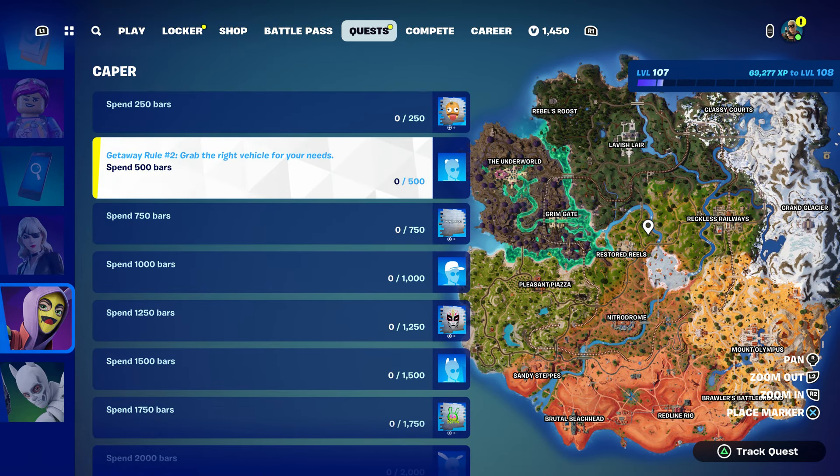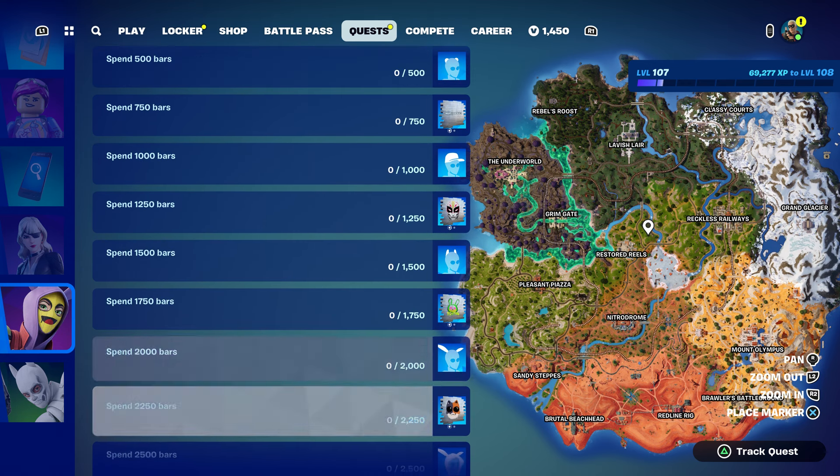All you have to do is spend gold bars. I'm going to show you where you can find more gold bars — you can literally find like 2,000 gold bars instantly. I'm going to show you one place that I always get a bunch of gold bars from.